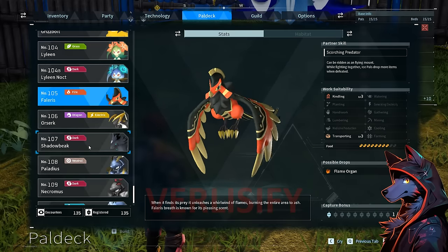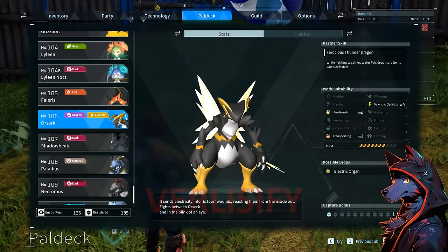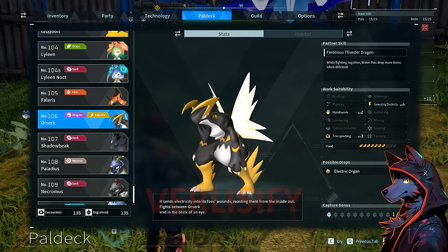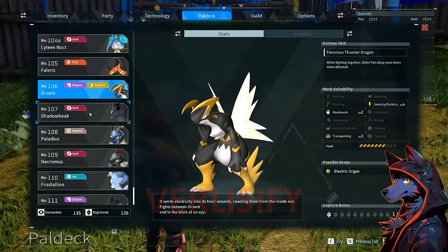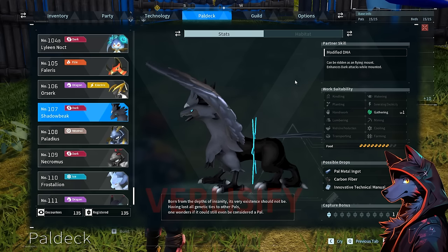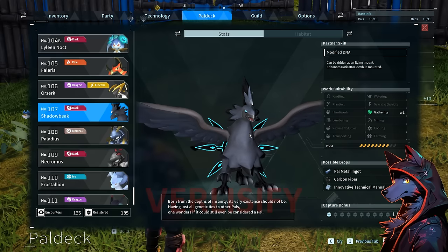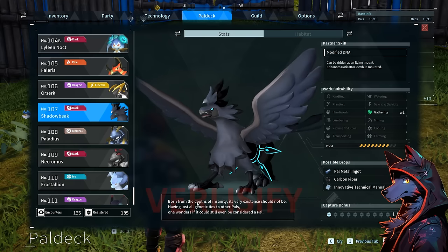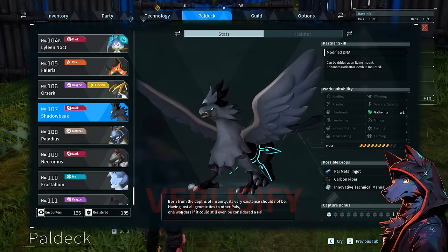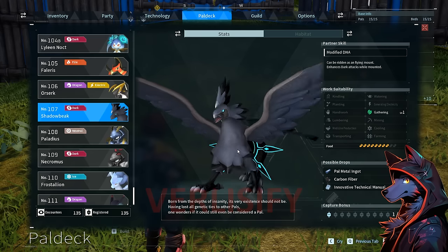Valeris can be ridden — ice pals drop more items when defeated, good farming. Kindling, transporting. Guard Chomp: cool dude, one of the bosses of the towers. While fighting together, water pals drop more items. Dragon electric typing. Shadow Beak: heavily Pokémon-inspired, enhances dark attacks while mounted. Has modified DNA — flying mount with no real utility, just there for combat with crazy abilities and skills. Drops pal metal. Born from the depths of insanity — having lost all genetic ties to other pals, one wonders if it could still even be considered a pal.